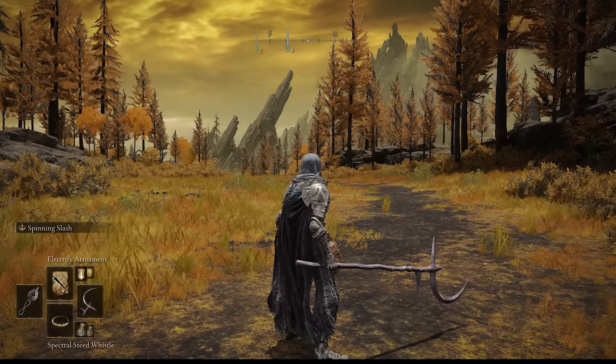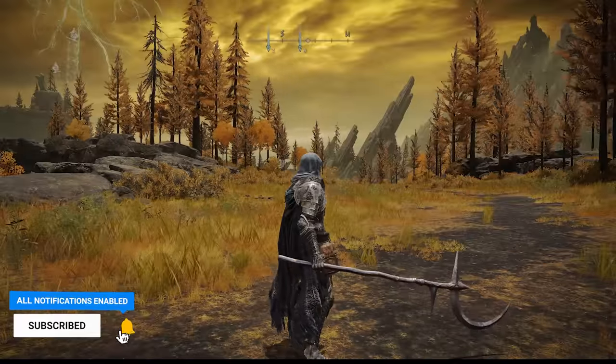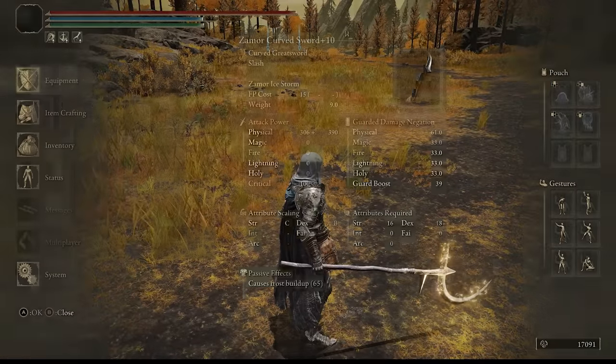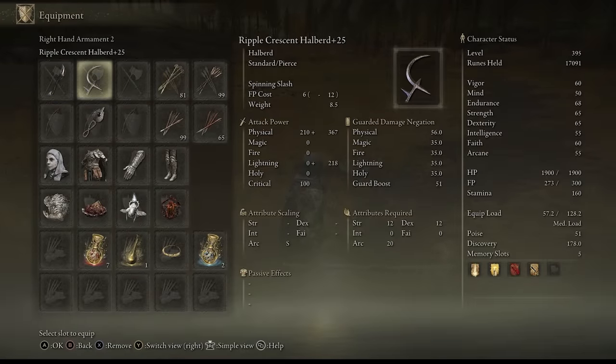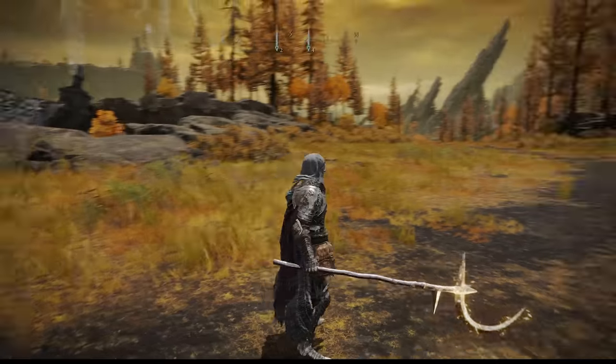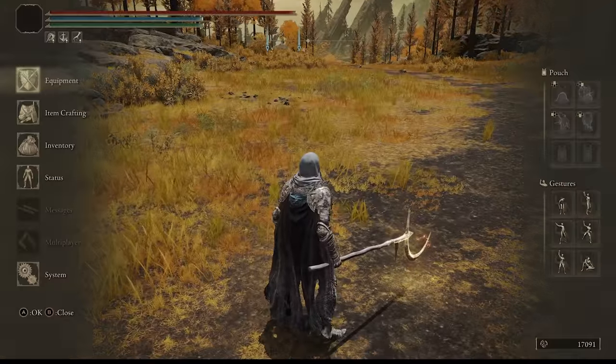I have here an incantation called Electrified Armament, so anything in my right hand I'm going to be able to buff. Before I had 577 and no lightning on my stats, but now since I buffed it I can hit with not only physical damage but also lightning damage of 218. My total damage went up to 796 — that's a jump of about 200 points. Anyone I hit with this is really going to feel the power of the arcane-lightning combination.